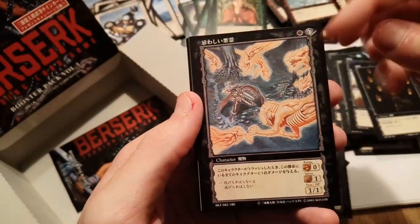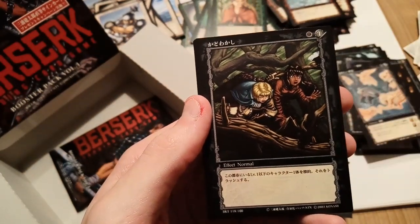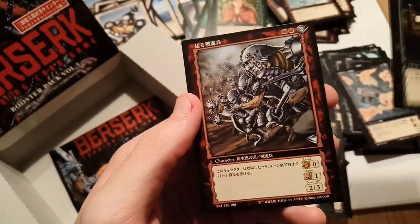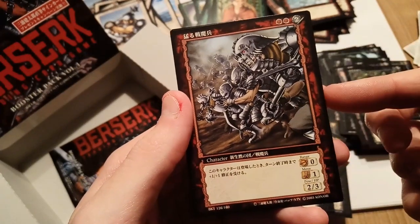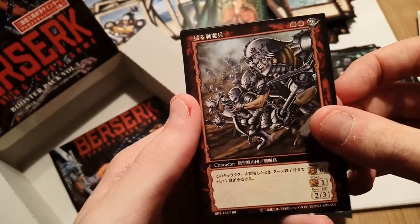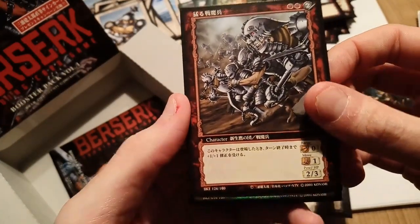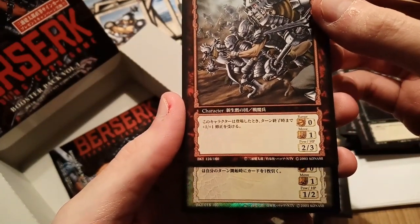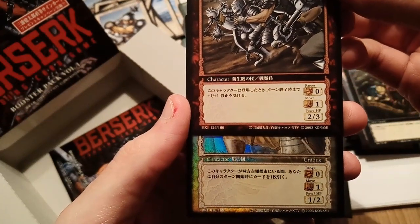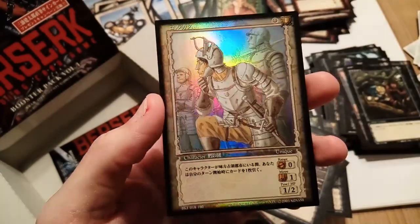We have this card, a lottery card, Farnese and Casca being kidnapped by the trolls, really cool apostle artwork — not as good as the Volume 4 apostle artwork — and our rare... it's a foil! A white foil — so it's a very early card in the set. It's a foil Corcus! You don't see that very often. You could build a whole deck around that guy.